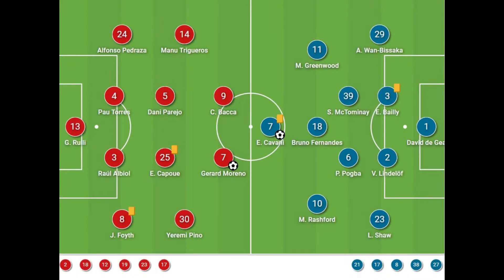Villarreal lined up in their usual 4-4-2 formation with only one change from their final La Liga game, as Foyth returned from injury to replace Mario Gaspar at right back. Manchester United also played with a strong team in a 4-3-1. One of the biggest talking points was the involvement of Mason Greenwood from the start, as Paul Pogba dropped into midfield in place of Fred. Greenwood, Bruno Fernandez, Marcus Rashford and Edinson Cavani formed a threatening front four, while David de Gea started in goal in what may turn out to be his final appearance for the club.